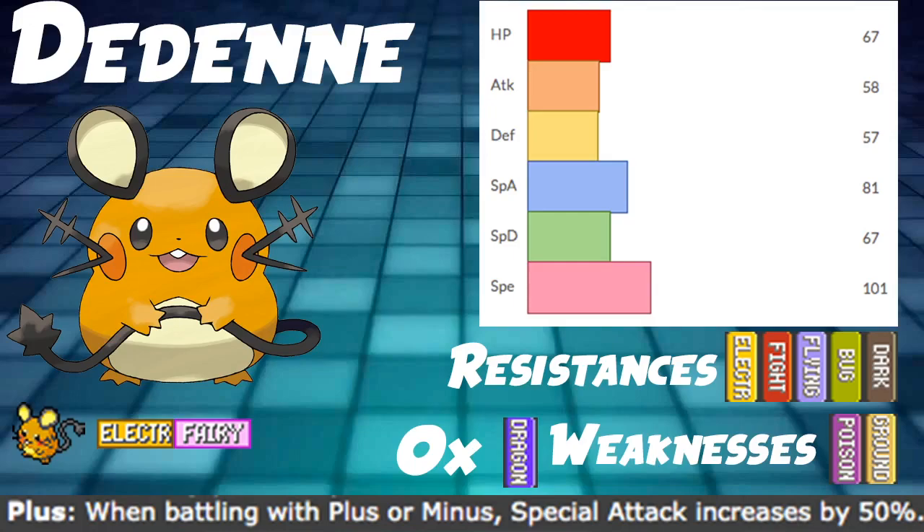Looking at its stats, it's pretty bad just across the board except Speed — Speed's good. HP at 67 is very low, Defense at 57, and Special Defense at 67. Overall its bulk is just not very good. We are using Focus Sash for this Pokémon, so none of our damage calcs are going to be defensive because basically everything two-shots you — they hit you to your Sash and then you die. Offensively, this Pokémon is not the worst. Special Attack at 81 is not great, but with that plus 50% boost it's not the worst, and we have our STAB boost as well — actually pretty alright damage, which we'll talk about more in the damage calc section.